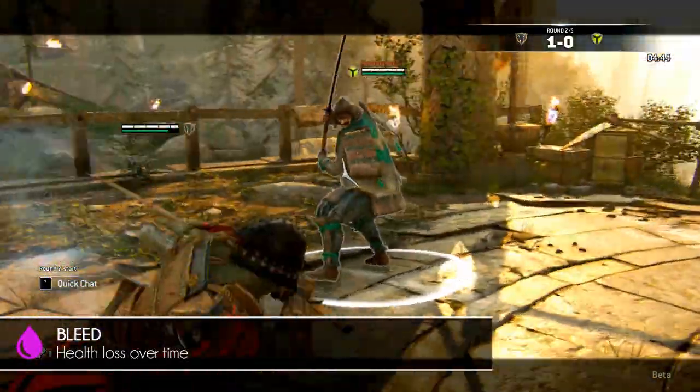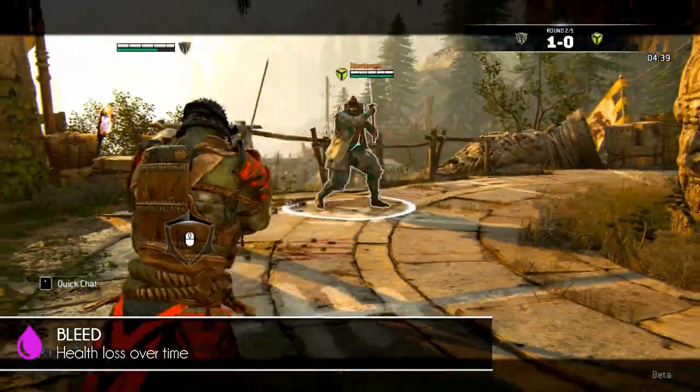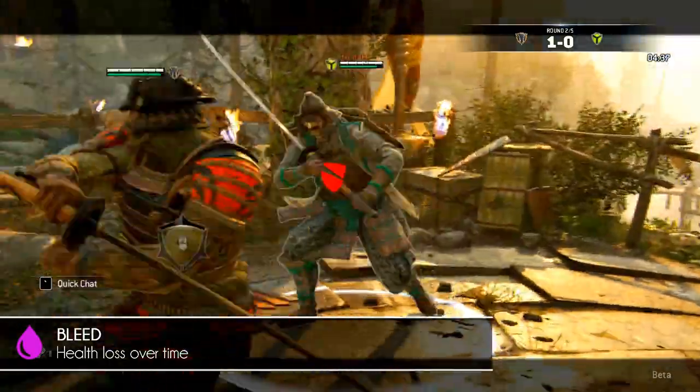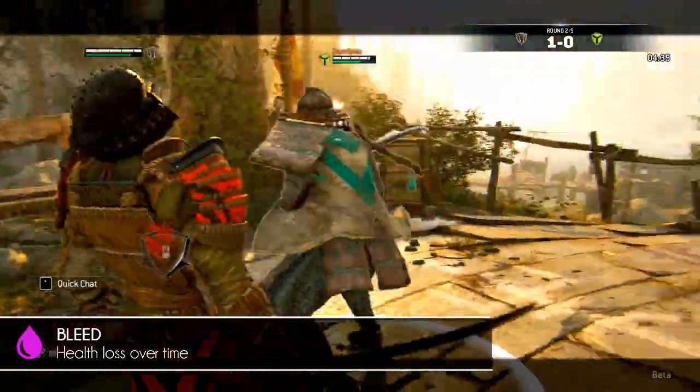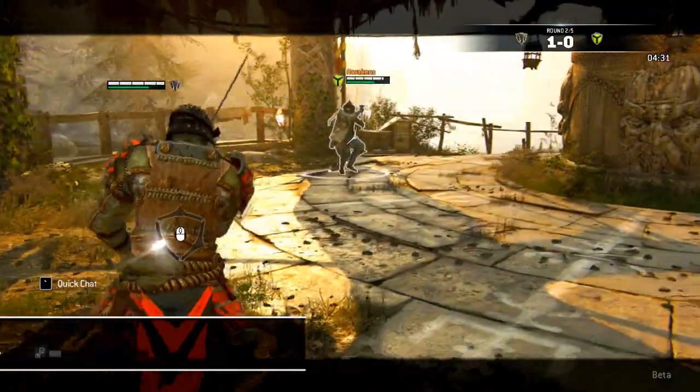Bleed is another one you probably have encountered, most likely against a Peacekeeper or Nobushi. It's indicated in a light purple color when the attack is performed, and it drains a certain amount of your health over time. Very annoying.